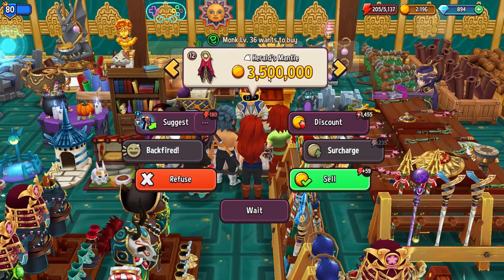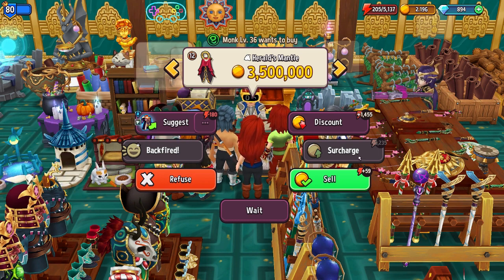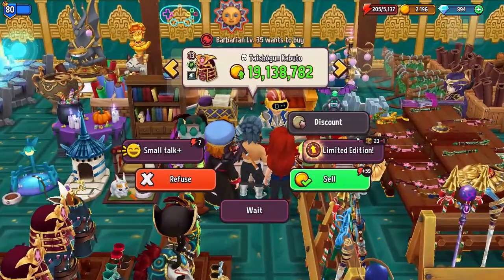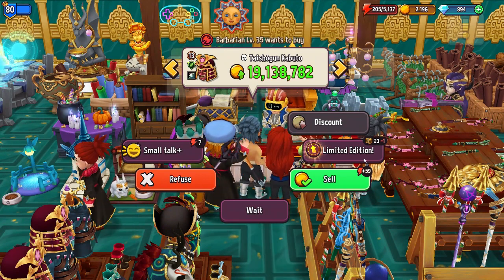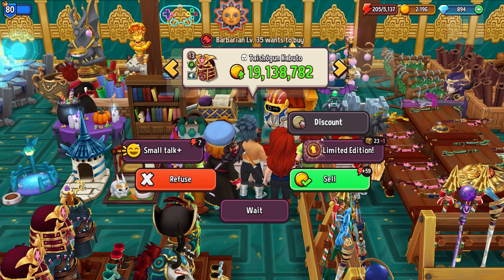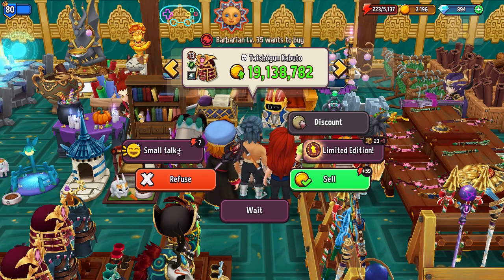So now we've gained another 446 energy, which we can bank towards upgrading and surcharging. We can drop a few thousand to build up quicker and surcharge something within level three that's going to get us a lot more money. I have a perk that sometimes auto-surcharges — a 10% chance — so this went up to $19 million, which is a big purchase.